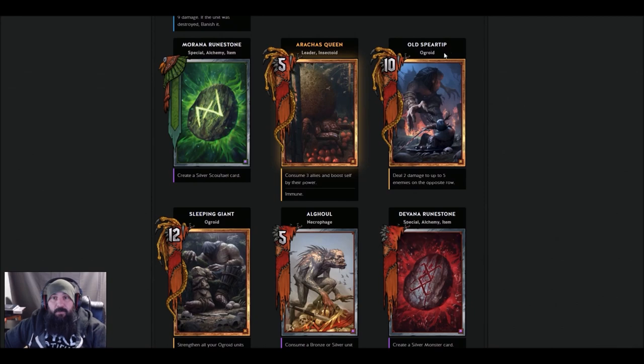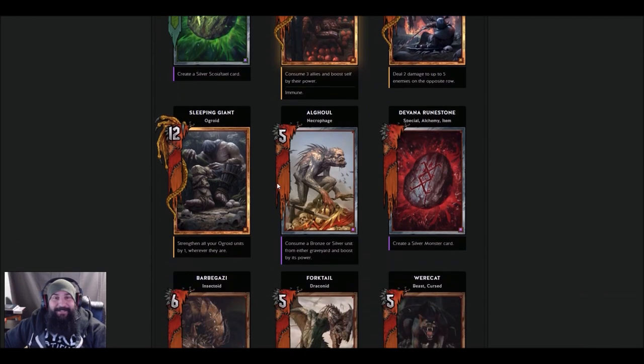Old Speartip and Sleeping Giant have been split into two cards. Old Speartip is an Augroid — 10 strength, deal 2 damage to up to 5 enemies on the opposite row. So he's 20 in the best case scenario, 12 in the worst. Old Speartip really isn't played right now, so we'll have to wait and see. I love the way old Speartip used to be — but then again, he was a silver at one point.